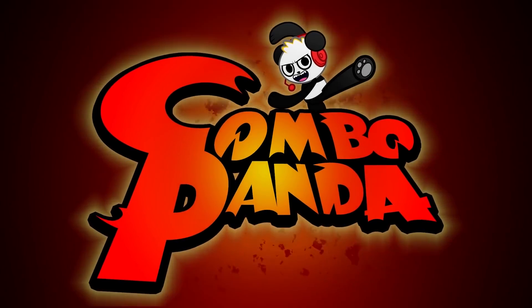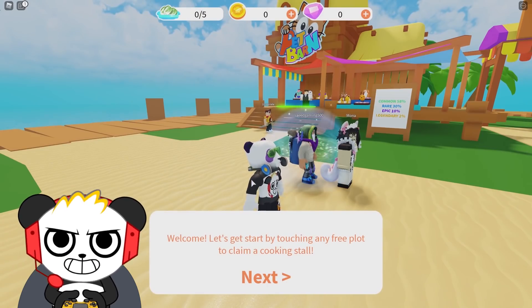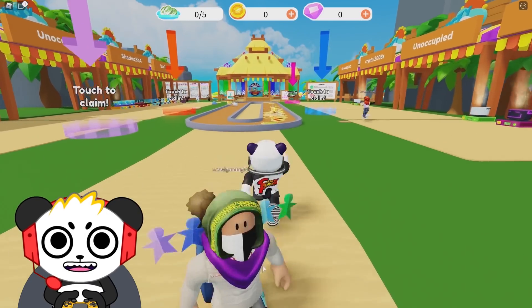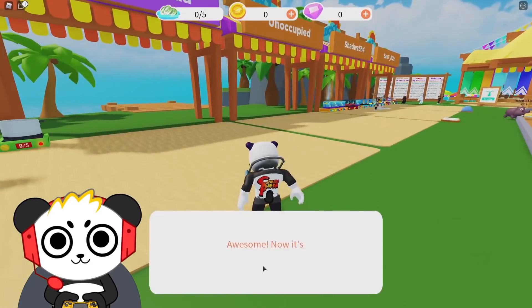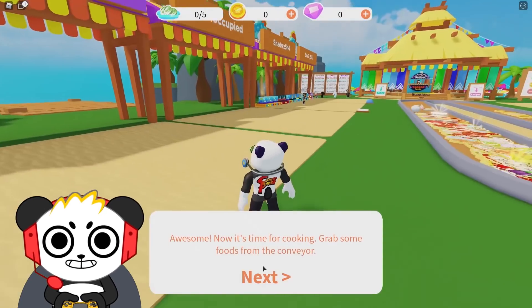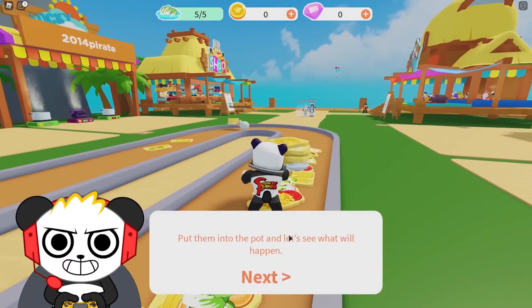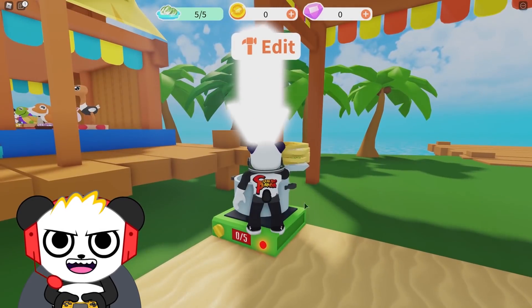Combo Panda! Here we go, Combo Crew! It's showtime, and today we're playing Cooking Simulator on Roblox! Touch a free plot to claim a cooking spot. Whoa, we got food coming in! Awesome, now it's time for cooking. Grab some food from the conveyor belt! This already looks pretty interesting for a simulator — it definitely looks like a different setup than a usual one.